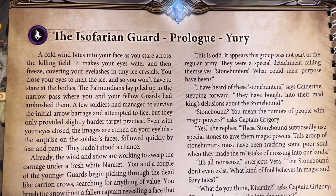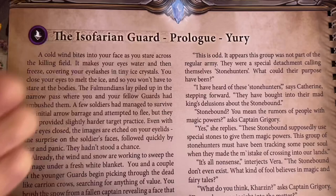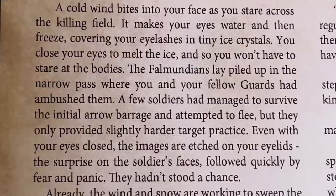Before we begin the playthrough of Isofarian Guard, I do want to mention that I will be putting timestamps in the video. So if you don't want the story of this game spoiled, you can skip to the parts that are not the narration. If you see this symbol up here, those are the things narrated by Foreteller — that's pretty much the entire narrative of this game. Now, without further ado, let's check out the prologue by Yuri.